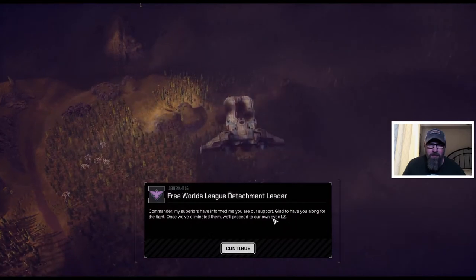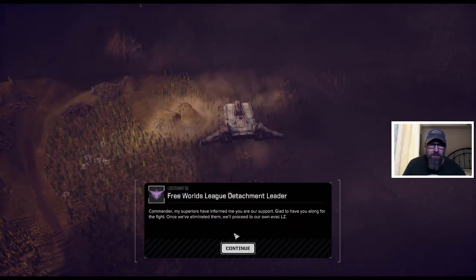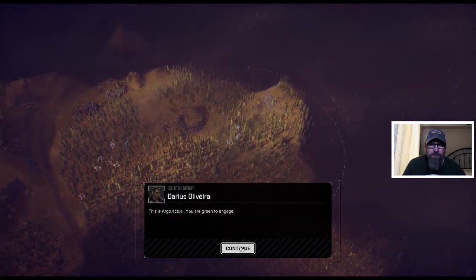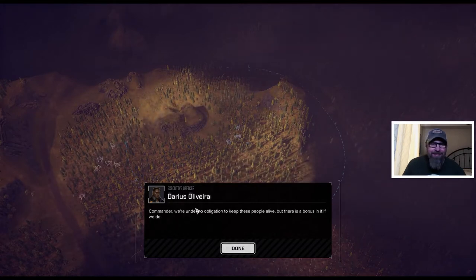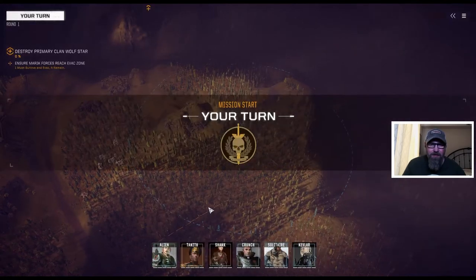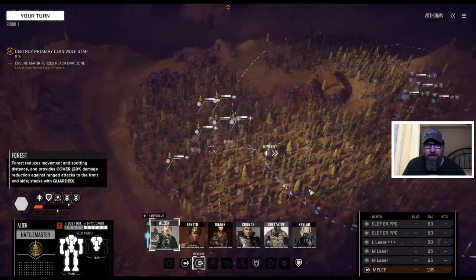Commander, my spears are informing me that you are our support. Glad to have you along. Once we're done, we'll proceed to our own evac LZ. Zargo, you are green to engage. He actually used a little bit of actual language. Commander, we are on no obligation to keep these people alive, but there is a bonus if we do. What did they bring?